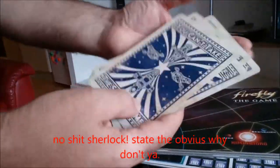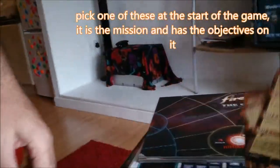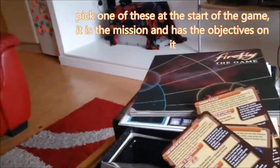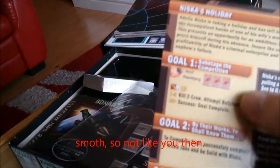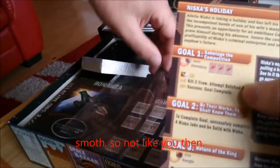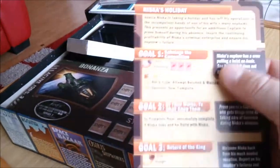The mission cards are about three times the size of a normal playing card. They're the same sort of thickness as a normal card but nice and smooth - not like the Star Trek cards. The Star Trek cards are made of that sort of vinyl type stuff with ridges all over it. These are nice and smooth.